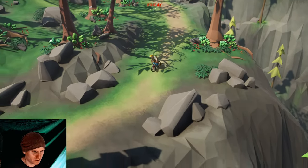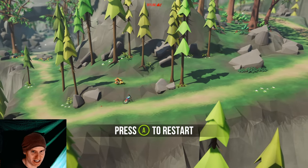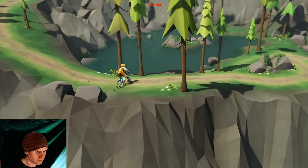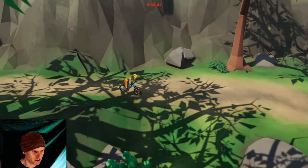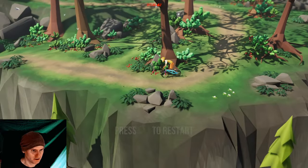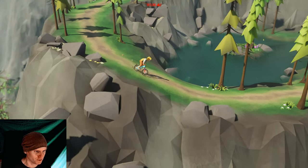Going downhill for sure right now, pretty tame though. Not very steep or anything like that. I'm just accelerating as I'm going downhill. What did I hit? It looked like maybe a bush or something. Some of the deaths are pretty funny.